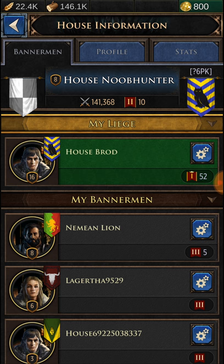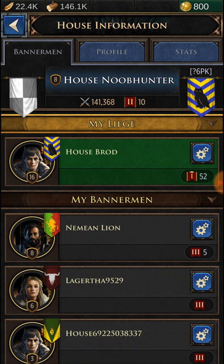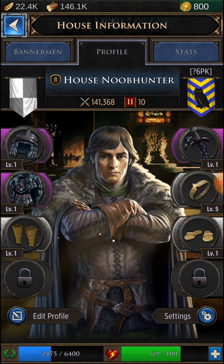Actually it says here I have 10. Yeah, I have 10 bannermen — next to the swords where it has the two lines going down, that's how many bannermen I have. So I have 10. And I am House Broad's bannermen. I'm not exactly sure where he's at — he said he's by House Karstark; they're building, so we'll see.